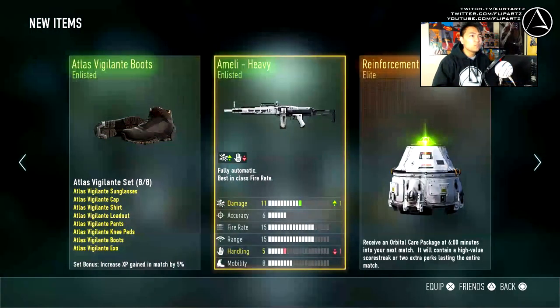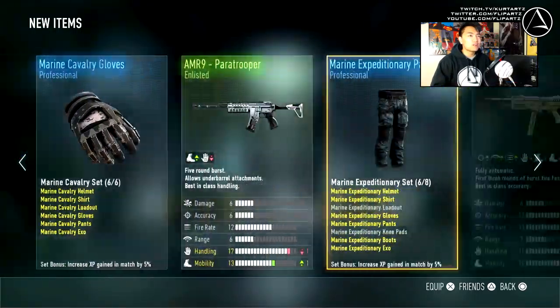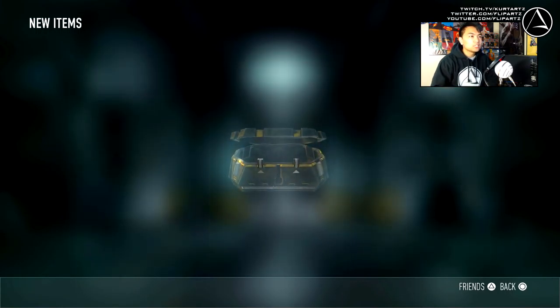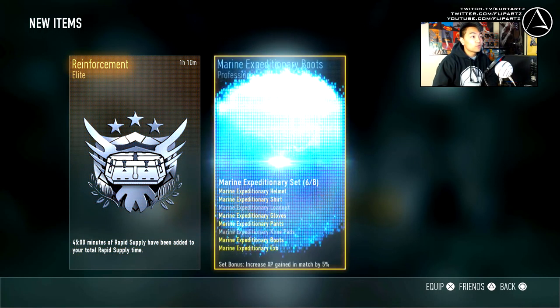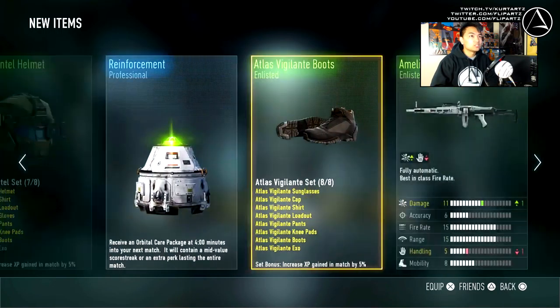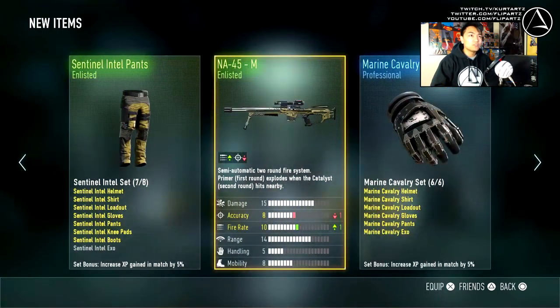We're not going to get anything too good. Hopefully something amazing in the last one - probably not. I'll just leave it at the fact that we got the legendary shirt, which is pretty alright, better than nothing. Another one - 45 minutes of rapid supply, Jesus. So we have just about over an hour of rapid supply total, which is pretty crazy.